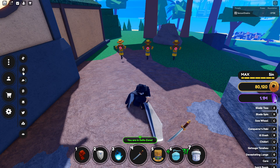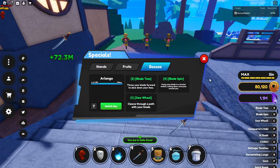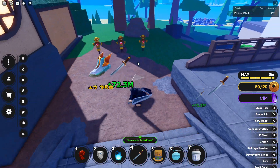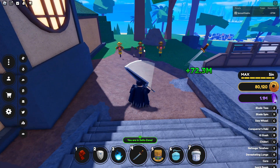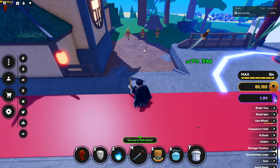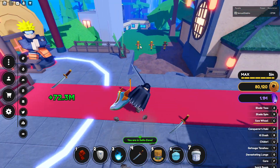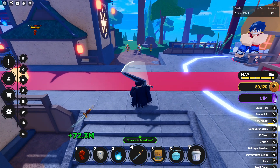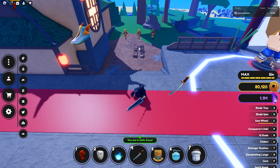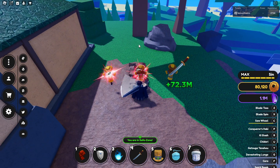Then we got the C ability — Saw Wheel. Cleave through a path with your blade. The range on this is actually pretty big — if it hits from here, that's insane. Yeah, the range is pretty big, not a lie. Let me try from right here — yeah, that's pretty insane.